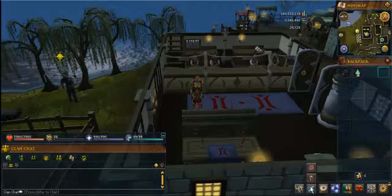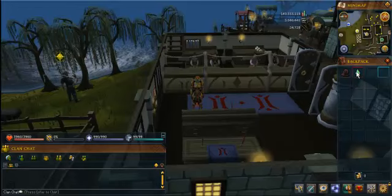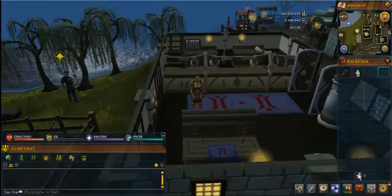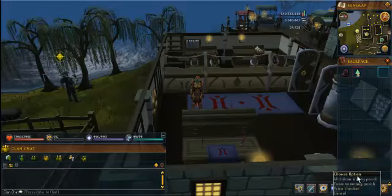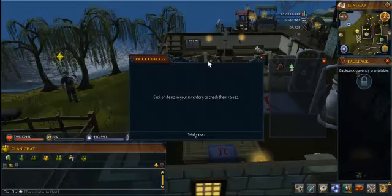So what we're going to do is we're going to go here to the second button right here, go up to where you see the backpack. Now make sure you have items in here — I have the Christmas tree hat. I'm going to go down here to where you see the money part right here, the coins. You're going to right click on that and you'll see the price checker. You're going to left click on the price checker and it brings up your price checker here.